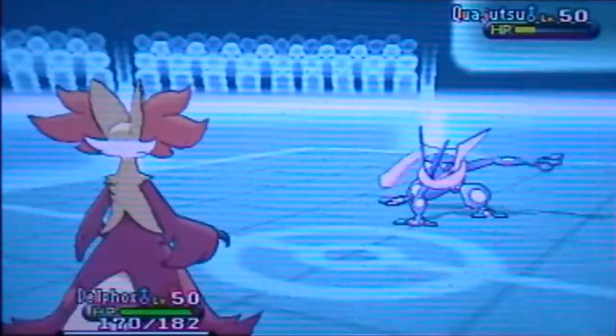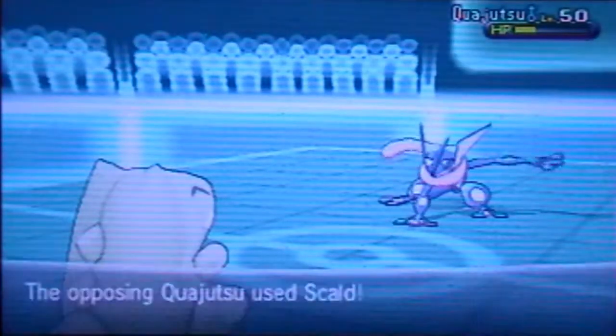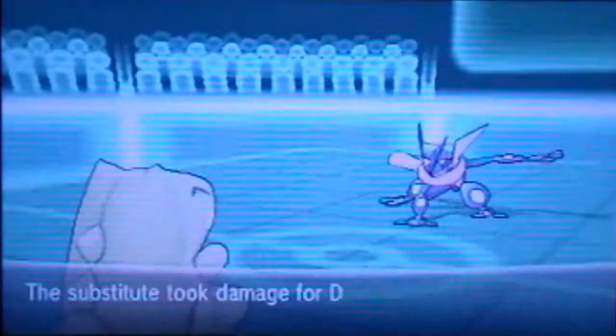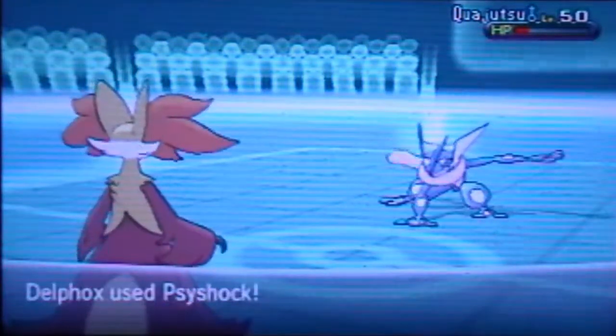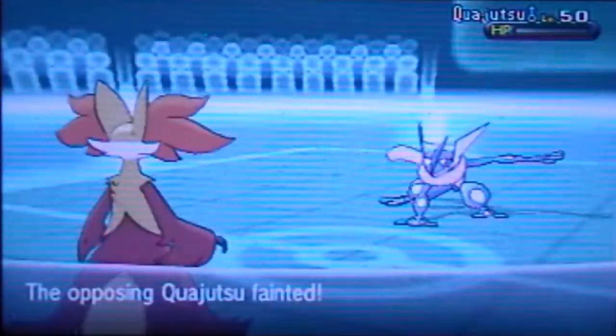Here I'm actually going to switch into my Delphox, which is also bulky, so it can take a good resisted physical or special attack. Fortunately he's not even going to throw an attack — he just uses King Shield. I figured either that or he was going to hit me with Sacred Sword, which I could've taken fairly well. I predict another King Shield or switch. He switches into Greninja, so I predict the Scald and go for Psyshock. I was pretty sure he was going to try to Scald me first and then Dark Pulse — that's down one Greninja and two more to go.